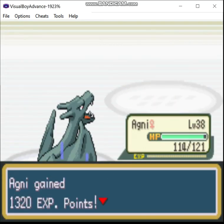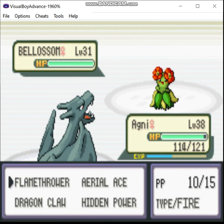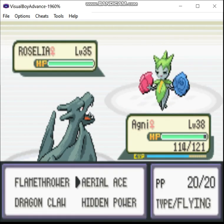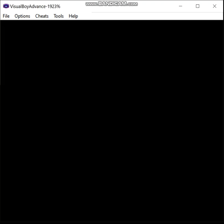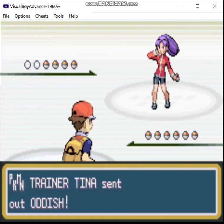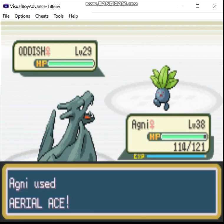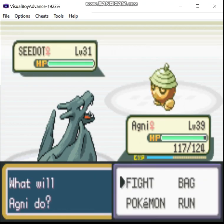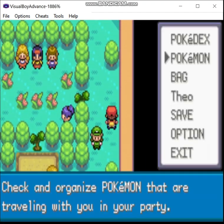Or at least I'm pretty sure it will. Although, knowing how this hack is set up, I wouldn't be shocked if Erika has a Ludicolo just to mess with anyone who thought, 'Oh, I could use Fire-types and cheese this.' Be like, 'Oh really, smartass? Watch this.' But the thing is, I've also got Aerial Ace, so I'm not limited to just Fire-type attacks.